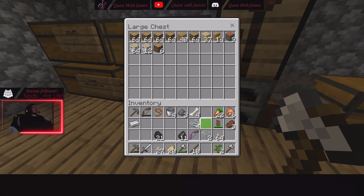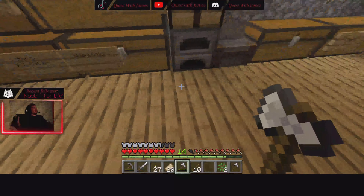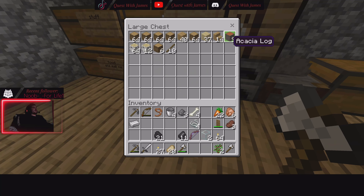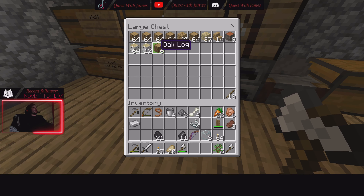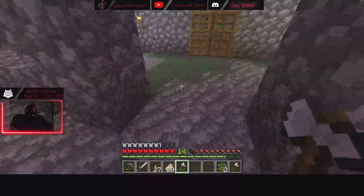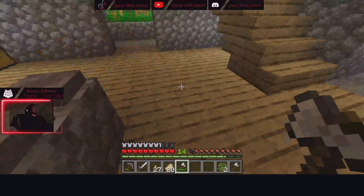Yeah, a sky block would be pretty cool up here since we're on a mountain. We have this little bunker as storage right now — a nice fireplace, it's a mini hole but we could build it even bigger if we make it a sky block type thing. Then we build our own proper homes on it — our own individual little floating paradise. This home is good for storage right now, kind of like our workplace and mine area.